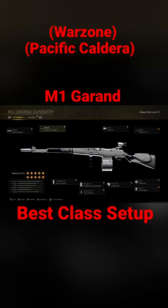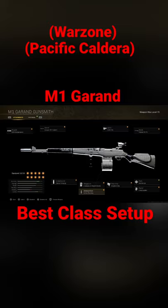Let me break this down to you before I get to the problem. So we got the G28 compensator, Carver foregrip, the Sakura 20 round drums, 6.5 armor piercing — you can use incendiary if you want — and stippled grip.